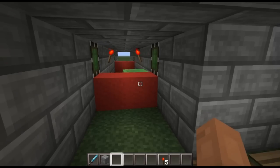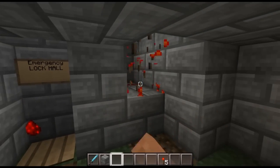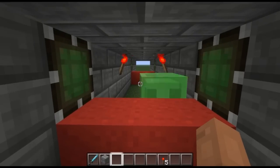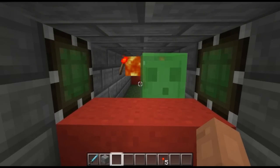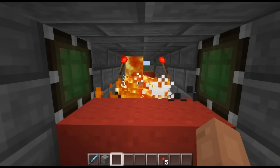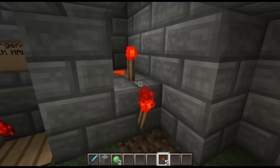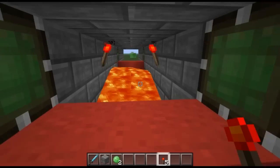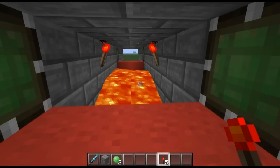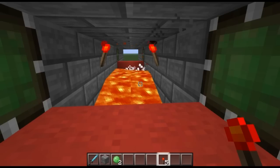Alright guys, so we have a slime here and I made a small addition to my trap. If you break this redstone torch, it releases a piston in the wall which allows lava to flow in and kill the target somewhat quickly. Lava's a little bit slow, but you get the job done. You pop the torch back on, the seal goes away, the lava starts to dissipate, and it's as if nothing happened. And slimes are killing themselves.